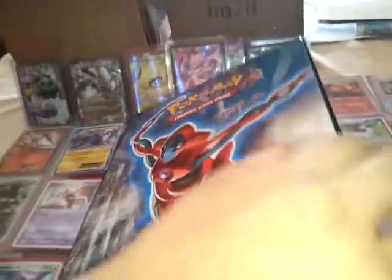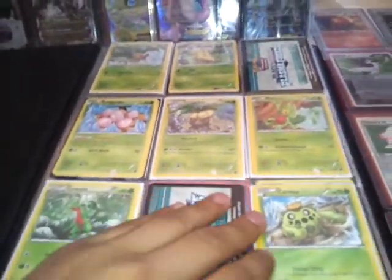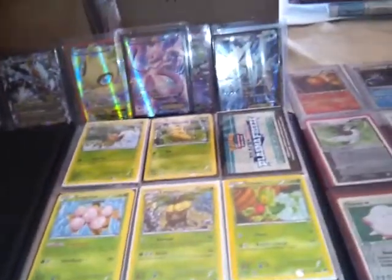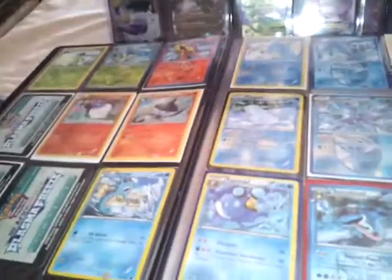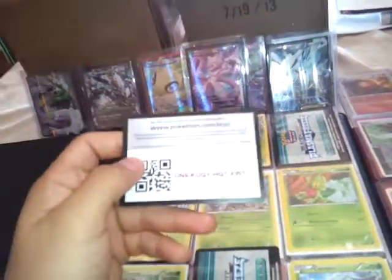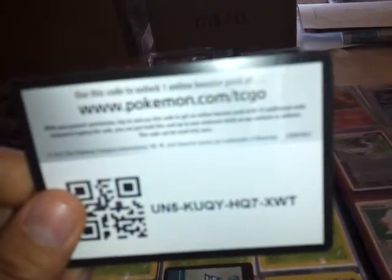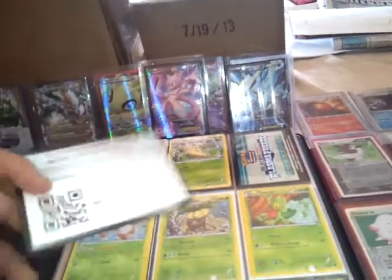I'm going to give you an update about my set too. I've actually been opening up a lot of booster packs just to finish this set, and you can see I'm still missing Beedrill, Sceptile, and a few others. I need to get the code card out — so here's your code card, whoever gets it just comment below and let me know. And here's the second code card.